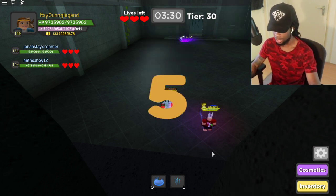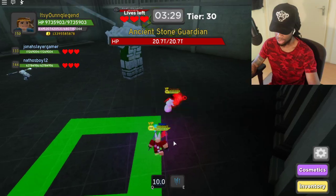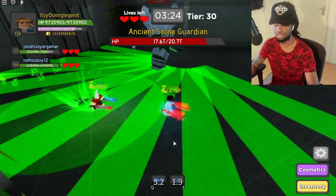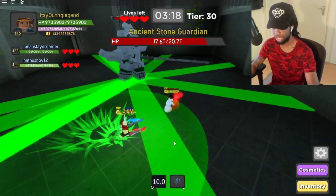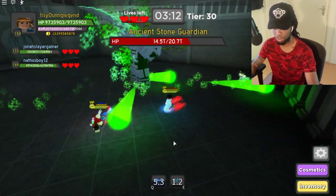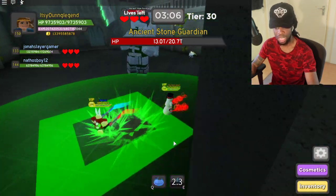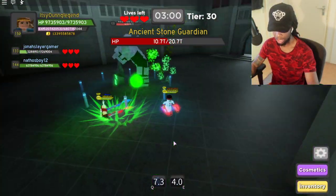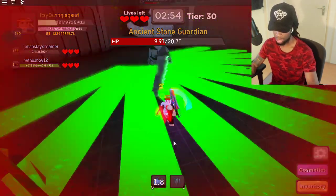Innervate is up — the boss has 20 trillion health — boom boom boom boom! His health dropped tremendously. That's the cooldown part, four seconds. Then another Innervate — boom boom boom — he gets melted down. Now without Innervate you can see it's not doing a lot of damage. Then Innervate comes back up and you see he triples down very, very strong.